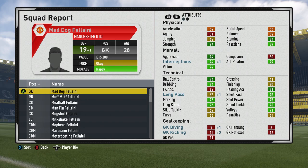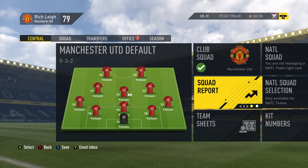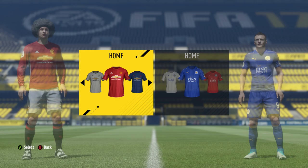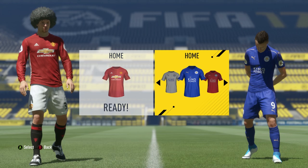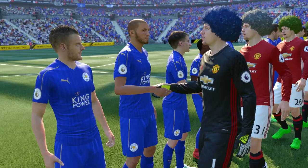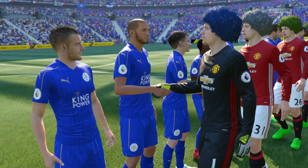Time for the second part of today's experiment. The good news is that Mad Dog Fellaini has gone up to a 19 rating — he's still terrible, but at least he's a bit better now. Let's get into this Community Shield game against Leicester and see what we can do. Wow, look at that hair and boot combination — that is hideous. Here come the Fellainis shaking hands, they've all got different colour hair. There's three green-haired ones in a row.